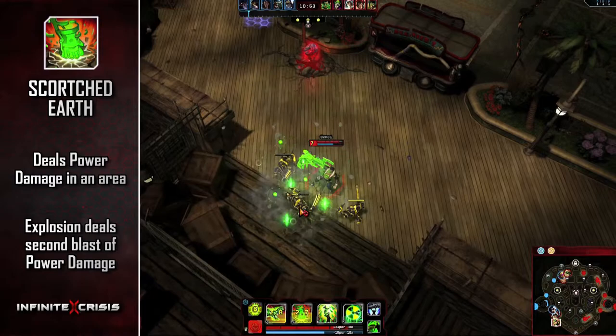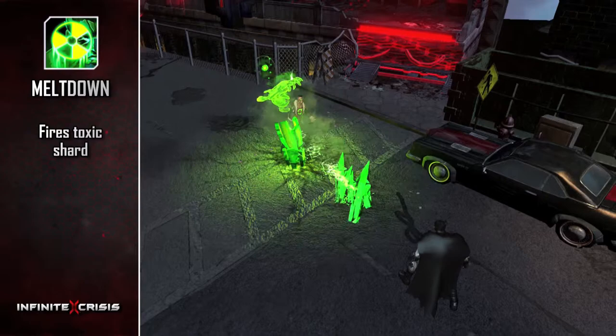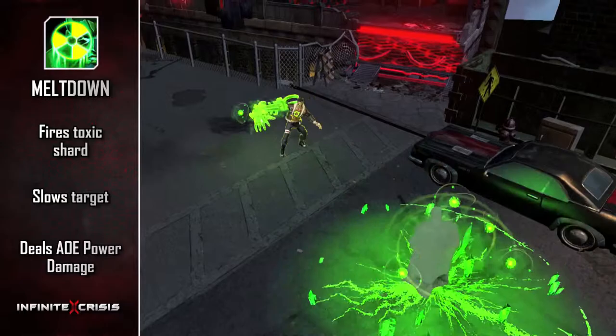Shards of Will creates a health shield, which is reinforced by nearby enemies with rads. His ultimate, Meltdown, fires a toxic shard that seeks out and sticks to a target, slowing them and dealing area of effect power damage over several seconds.